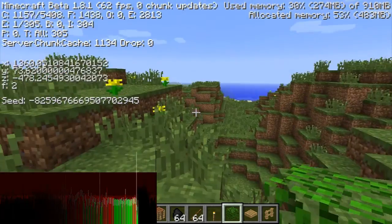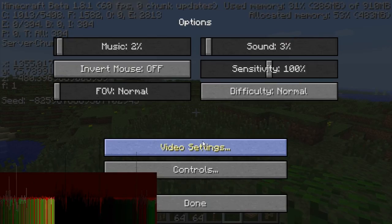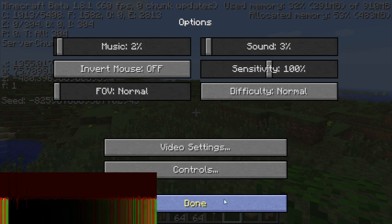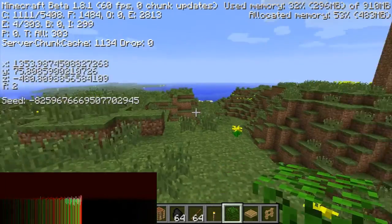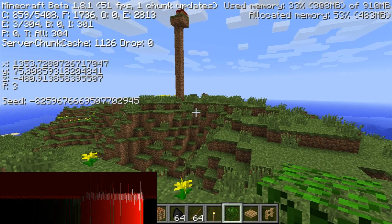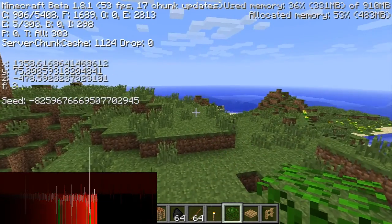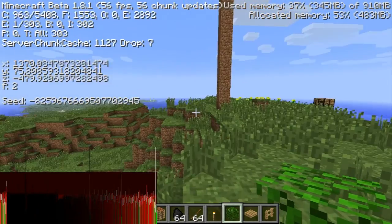Changing fog now requires the debug menu open. I think my fog button is set to something else — I don't see it in controls. But it's default to F, and you have to have the debug menu open and then press whatever your fog button is to change the fog.